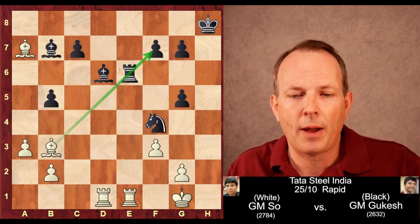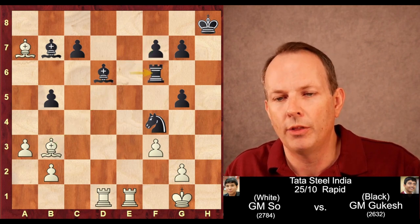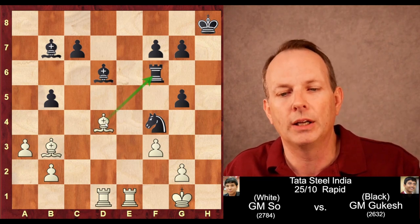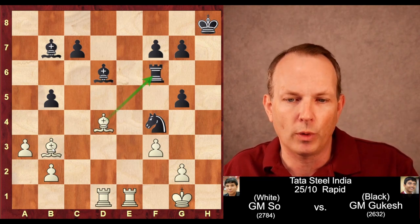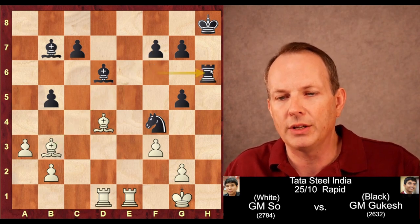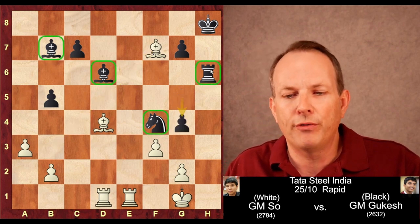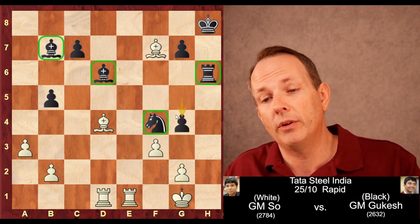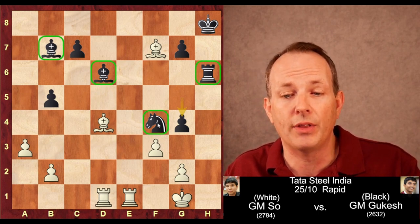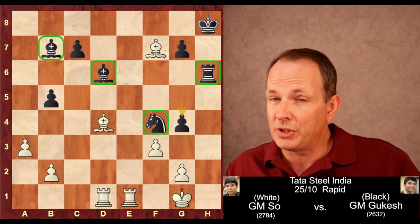hxg5 getting one of those pawns back. But now bishop to b3, hitting the rook and aiming at f7. The rook moves to f6 to defend the f7 pawn. But the other bishop now, boom, comes in and hits the rook as well — these bishops are really sweeping and causing a lot of trouble. The rook goes to h6. Now bishop to f7, another pawn. And g4. You look at all of black's pieces and they are all well placed: the bishops aim at the kingside, the knight is strong at f4, the rook is on the open file. But Wesley has that material advantage.